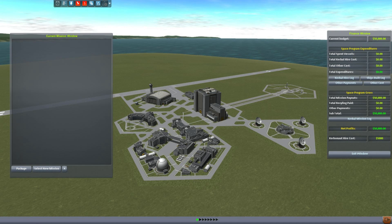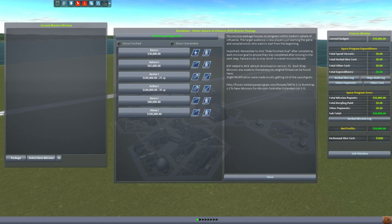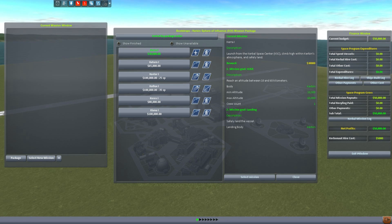Missions of course are more or less what we're used to. There's a bunch of mission categories to pick from. A good place to start for science in proper career mode is the bootstraps — it's the Kerbin sphere of influence. So a very simple mission is to get above 10 kilometers and go no higher than 60 kilometers.